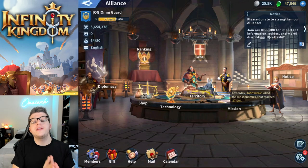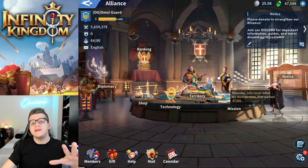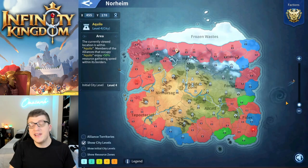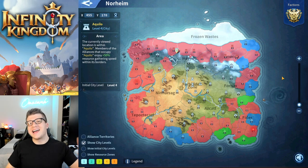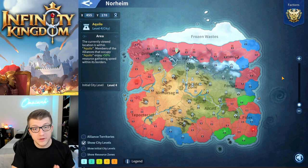Before we jump into the tips, I wanted to give a quick update on the Contention of Legends event. This is my official Alliance — we went with the name Omni Guard, tag is OG. At the beginning of the server we were a top five Alliance, but the power of red has exploded in the last couple of days, so my Alliance and the entire blue faction needs as many people as possible to help fight this war.